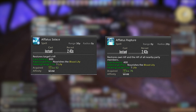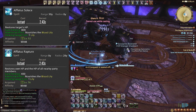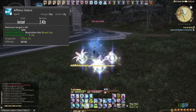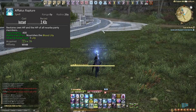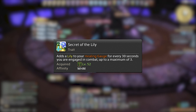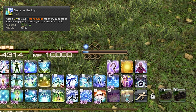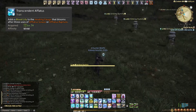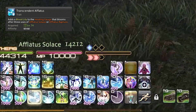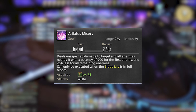Afflatus Solace and Afflatus Rapture are both on the GCD. Solace is a single target heal and Rapture is an AoE heal. Solace does the same potency as Cure 2 but costs no MP, and Rapture does the same potency as Medica 1 with no MP cost either. These are generated by the Lily Gauge: every 30 seconds in combat we add a Lily, holding up to three. Each time we use Solace or Rapture, one Lily converts into a Blood Lily. Once we have three Blood Lilies, we unlock Afflatus Misery.